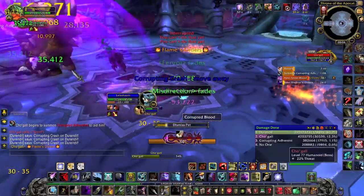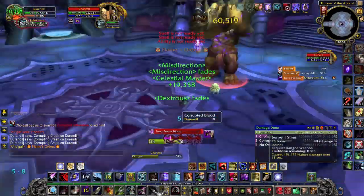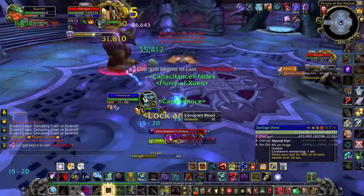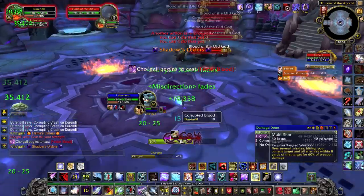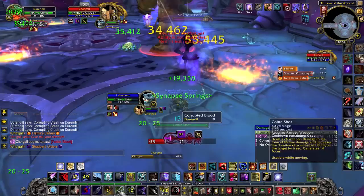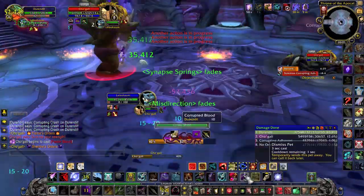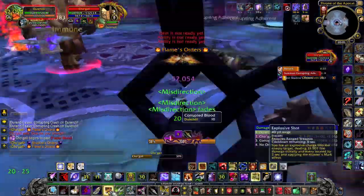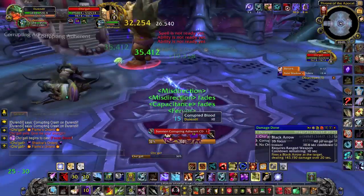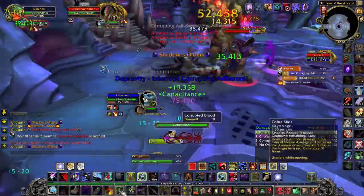To put it short, the more Corrupted Blood you have the worse it is. If you get to 25 Corrupted Blood, he will put a debuff on you that will quickly take you to 100%, and once you reach 100% you can no longer heal yourself and you will die really quickly. He will also call elementals during the fight — fire and shadow. When he absorbs a fire elemental, he gains extra melee damage proportional to the elemental's health. And it's the same thing for the shadow elemental, however it's AoE damage.